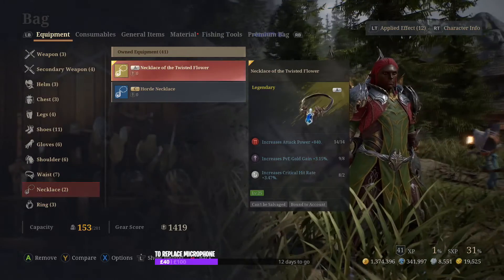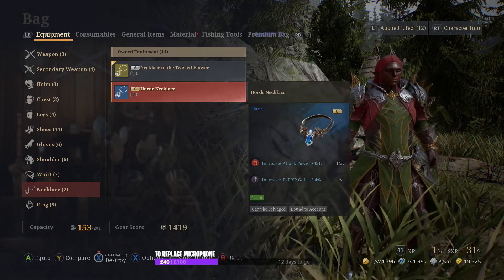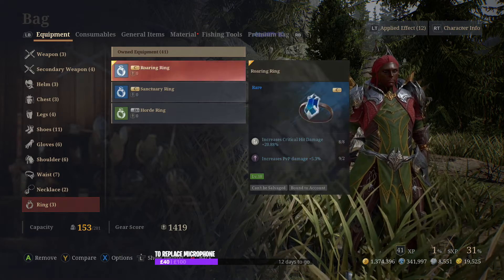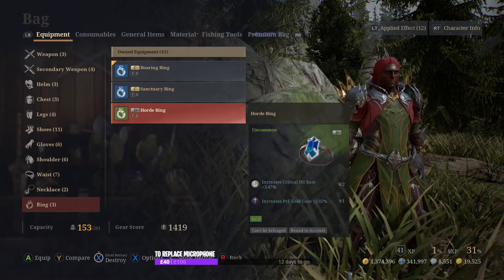These are the accessories that I got. I got this necklace of the twisted flower, or necklace, and the ring — the roaring ring, sanctuary or red ring.